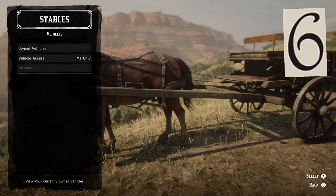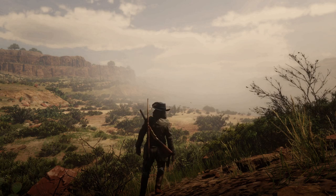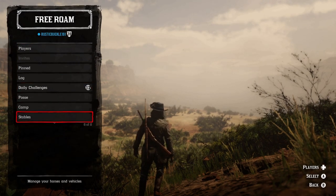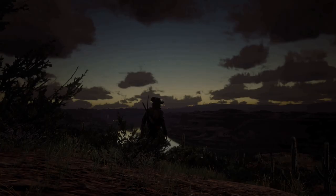Tip number six. I use Xbox, so to spawn my wagon, I press left on the d-pad, scroll down to stables, then vehicles, then owned vehicles, then select the wagon.